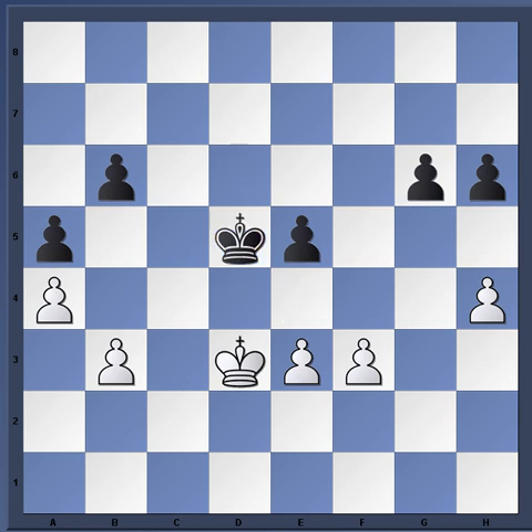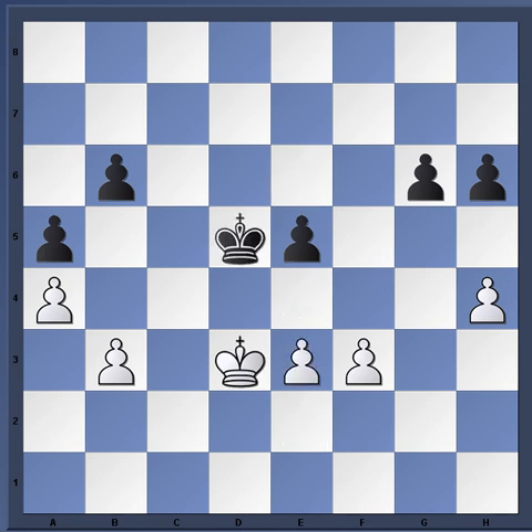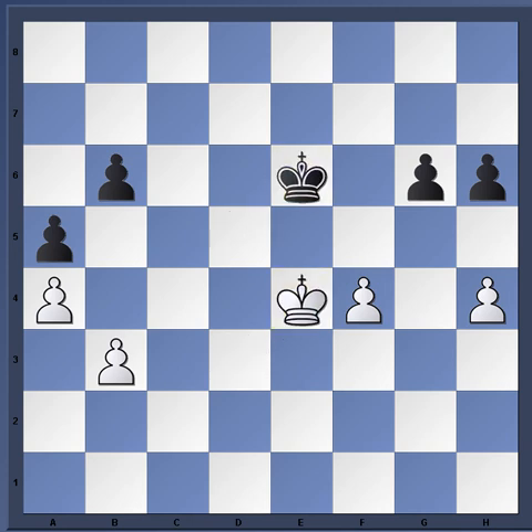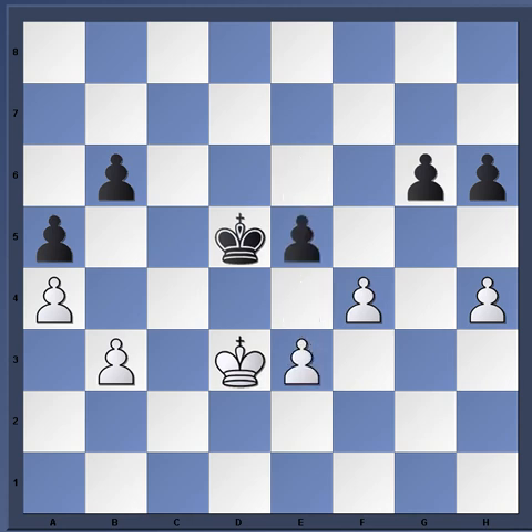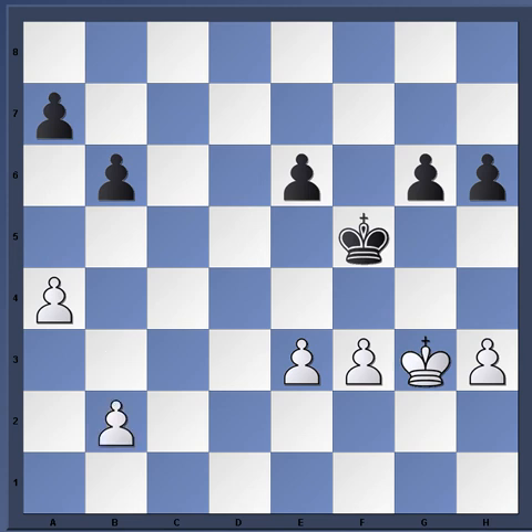Now white could play h4 and has improved his king. After e5, King d3, King e4 check — a mistake. Perhaps a move like f4, just dissolving these pawns. For example, e takes, he takes, King e6, King e4, and white is able to hold comfortably. Of course there are many different variations, but I just wanted to give you the spirit and general flavor of how the ending could go.